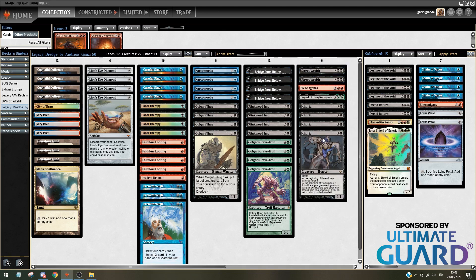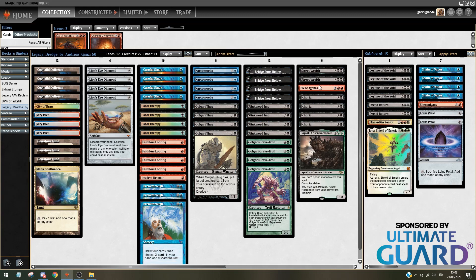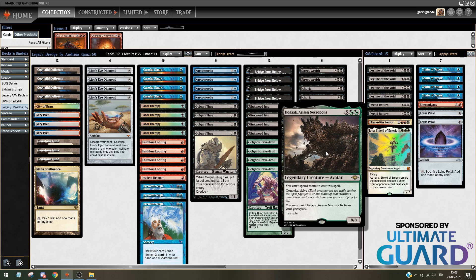Then you have creatures that come into play from the graveyard, like Ichorid, like Bridge from Below. And finally, the newer Legacy cards: Ox of Agonas and Hogak, Arisen Necropolis.